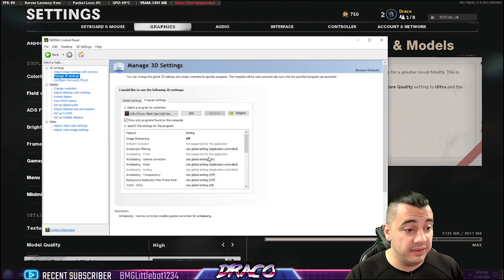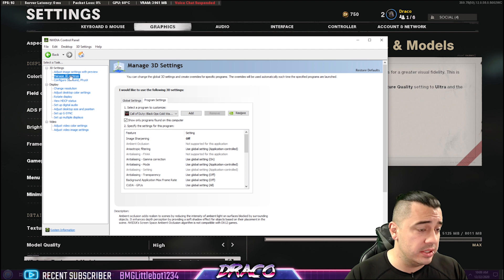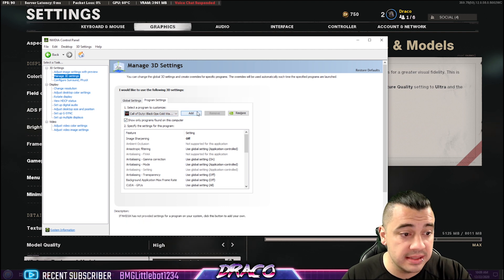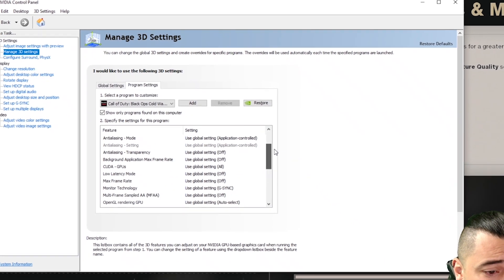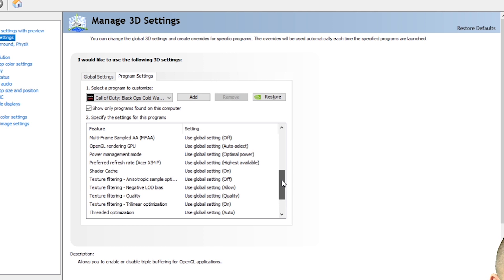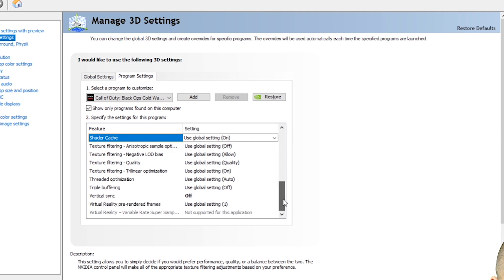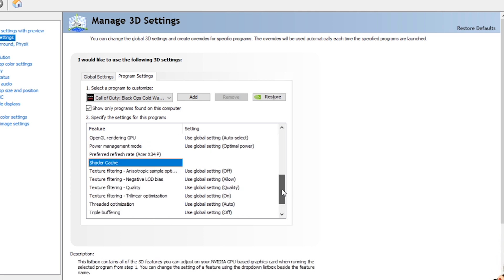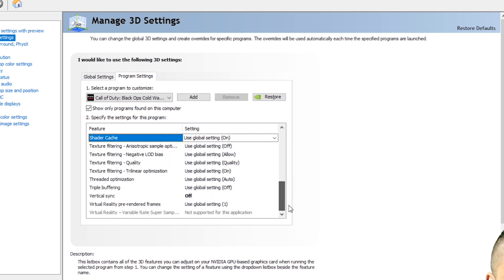NVIDIA control panel settings — I'll show you what I have. Go to your taskbar, right-click, click NVIDIA Control Panel, go to manage 3D settings, and go to Call of Duty Black Ops Cold War. If it's not there, add it. Image sharpening is off, everything is on global setting. Preferred refresh rate is highest available, vertical sync is off, and I'm not running any additional options. Make sure threaded optimization is set to auto or on for your CPU. Go in and check or tweak things there as well.